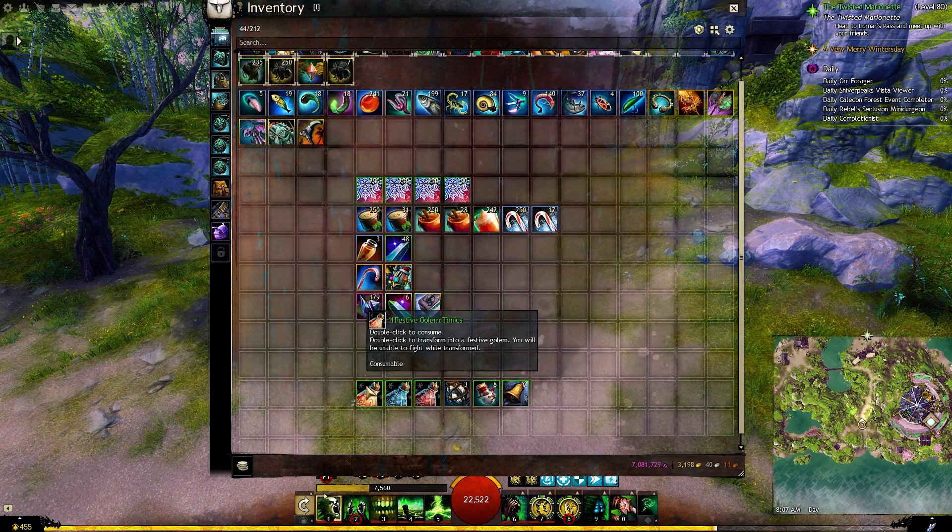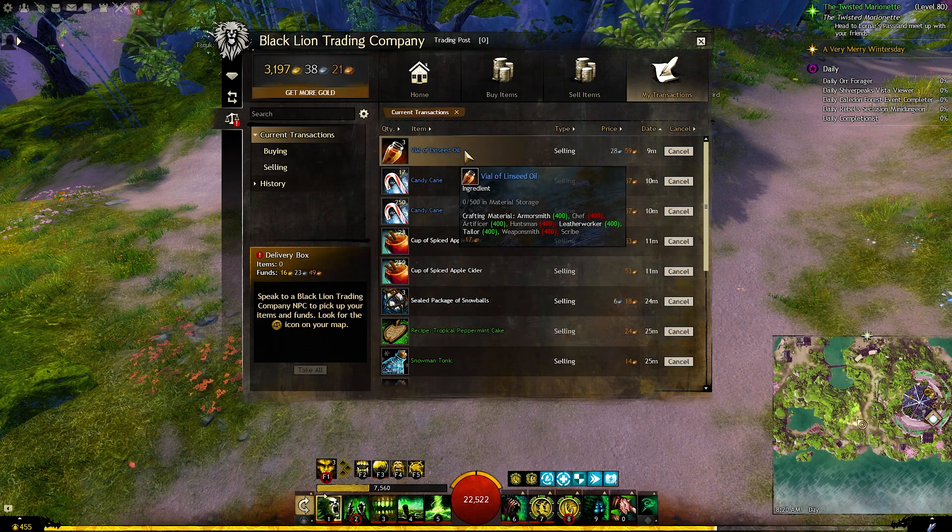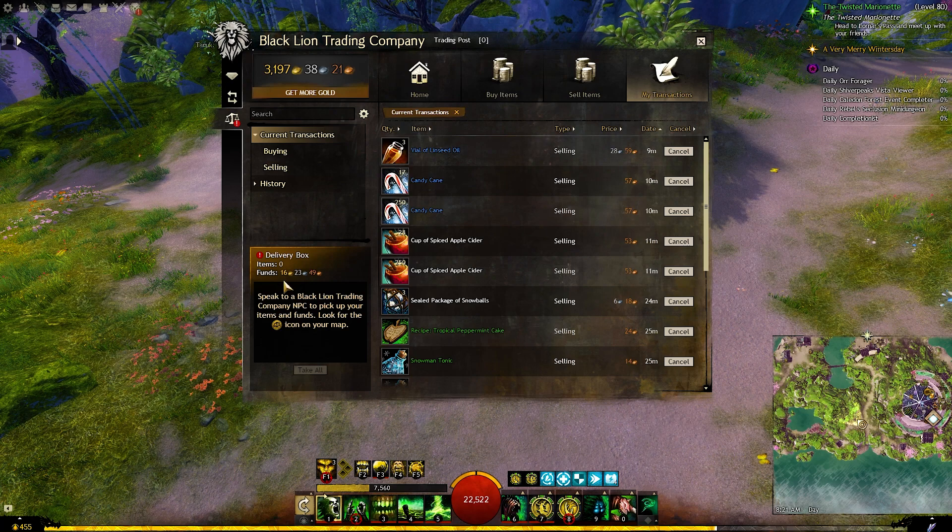We get some cheap items that will sell for a very low profit on the trading post. I sold most of the items now and only a few are remaining, and as you can see we made about 16 or 17 gold profit. That is about half of the profit we would have made if we sold the gifts.